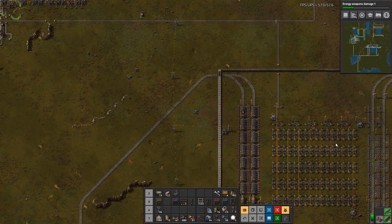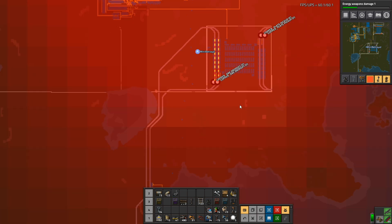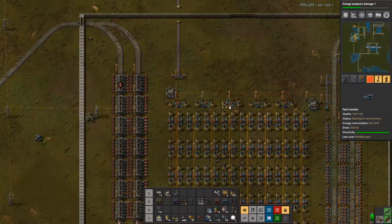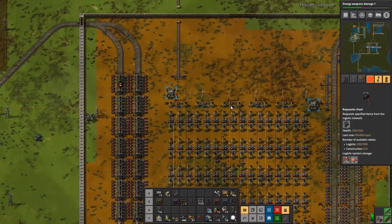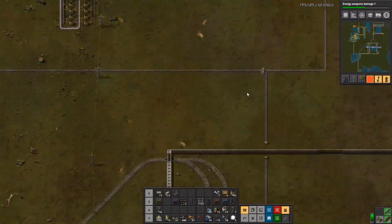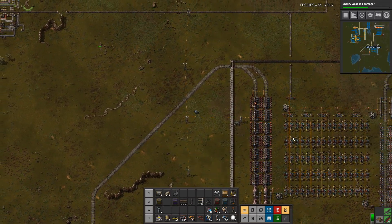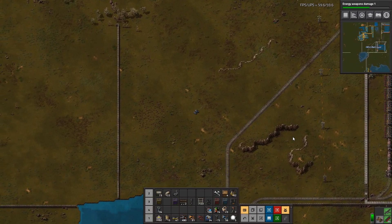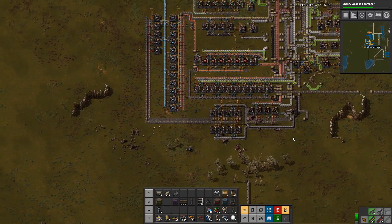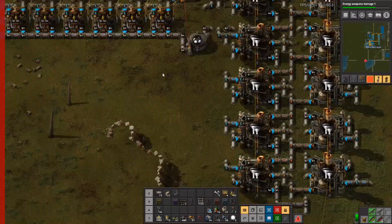I turned off this rail yard here. The pollution wasn't really going down even with this copper ore pickup outpost off. The way I turned it off was I just turned off this constant combinator, which means these request chests are no longer requesting anything, so it just went through its stock and now it's got nothing to fuel. Because I'm not doing any blue science, I'm not using any red circuits, which means I'm not using any plastic, which means I'm not using any petroleum, which means my oil refineries are backed up with petroleum, which means I'm not making any light oil, which means I'm not making any solid fuel.